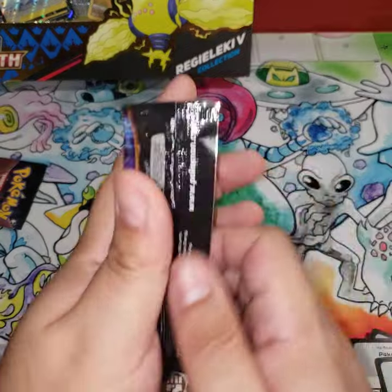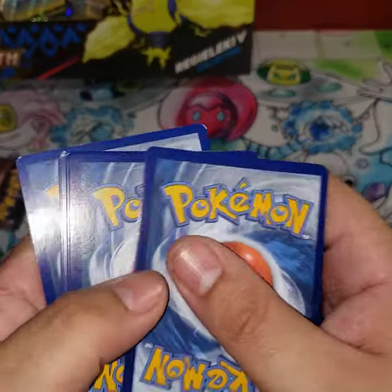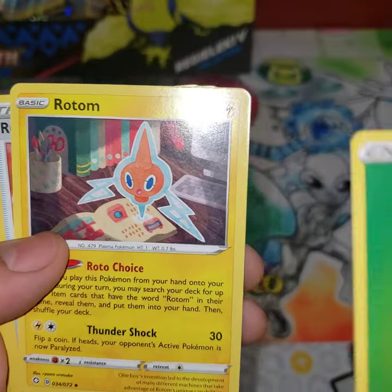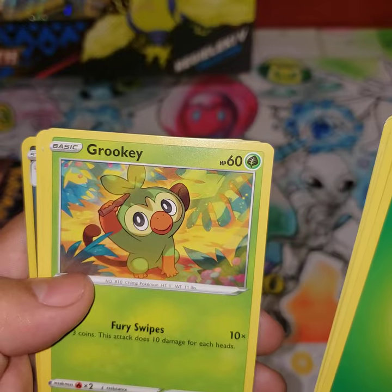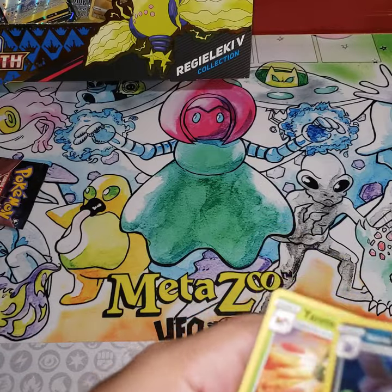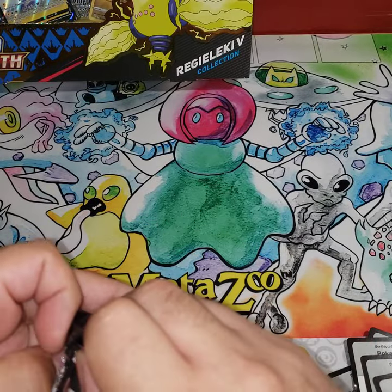That's the best thing about Shining Fates — you always get something good, it's always a holo at least I think. One, two, three, four: Leaf Energy, Rotom again, Rusted Shield, Flaaffy, Morpeko, Spinarak, Arcanine, Snom, Grookey, Eevee, Galarian Wheezing omega. We got two Galarian Wheezing.